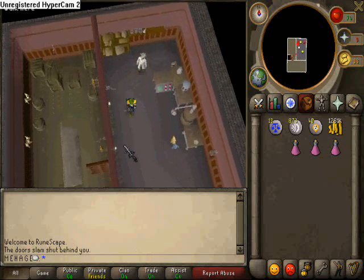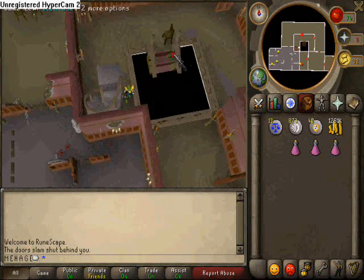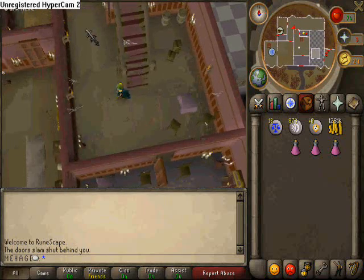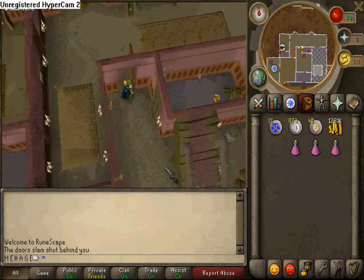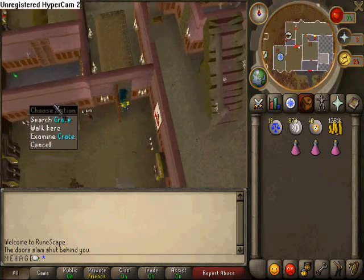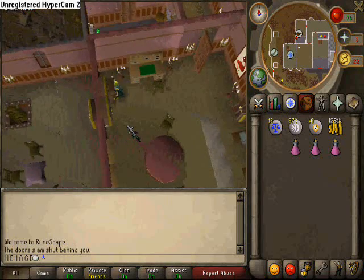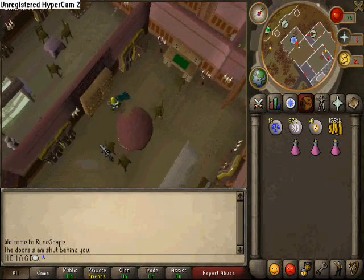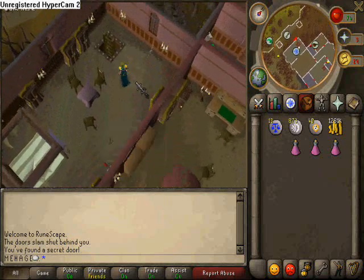Lucky for you, all of the three items we need to fix this machine are within this mansion. So you want to go back downstairs, back down the other flight to the bottom floor. Now you want to head to the eastern room here, the southeastern room. There's a bookcase here which opens up a hidden door, so you search the bookcase — not open the drawer, search the bookcase. And then you're going to go down the ladder here.